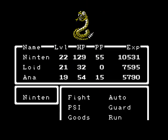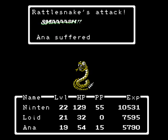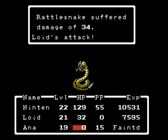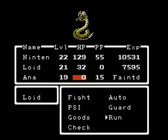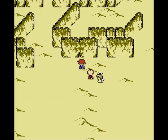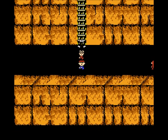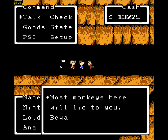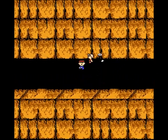Oh yeah, rattlesnakes — oh god, rattlesnakes. Oh, Anna's dead. You know what, let's just get out of here. We're so close to the end of the desert, we should be fine. Now let's run into these ruins real quick. Luckily, there are no random encounters in these ruins, but there are monkeys. Also, Anna's invisible, and unfortunately all the monkeys in here are lying jerks.